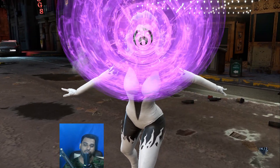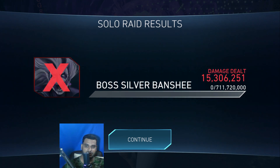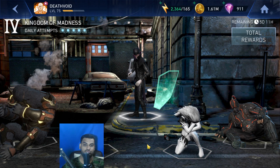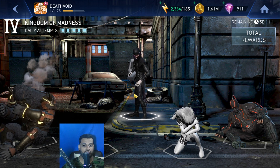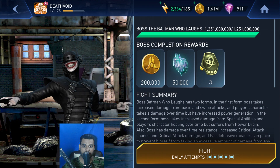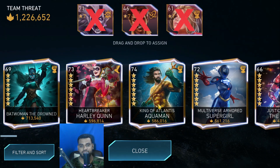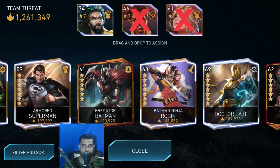Now it's time to go ahead and defeat the main boss — Batman Who Laughs. Let's see how much health he's having. If he's having more than a billion I might use two teams, but if it's less than that we know which team we'll use. It's 1.2 billion, so let's go with the King and Black Adams team first.